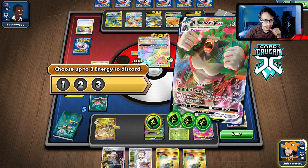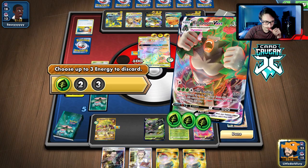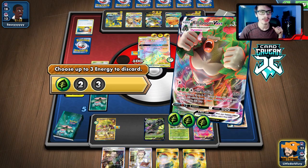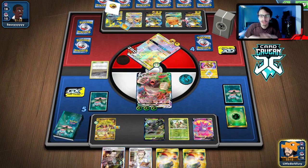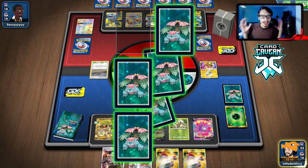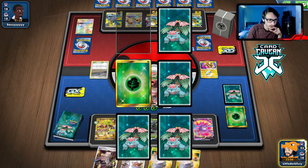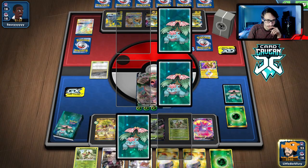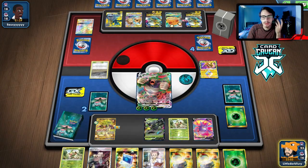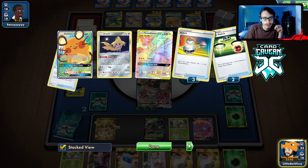Let's get into another match. I'm liking the deck so far. I maybe want to play more energy. We do get a Grookey start — we do have the Rillaboom play though, as long as our Thwackey's not prized. Even if it is, we can go with early Zarude power-up as long as they don't play Crushing Hammer, then Jungle Rise and build up something on the bench.